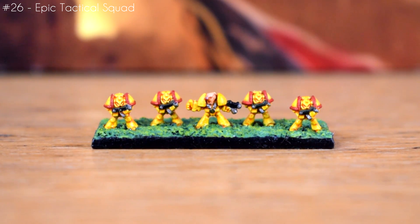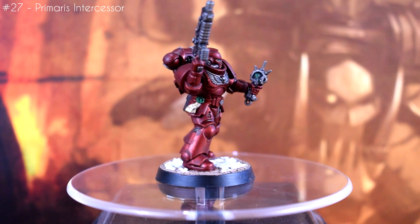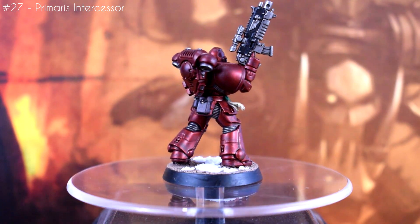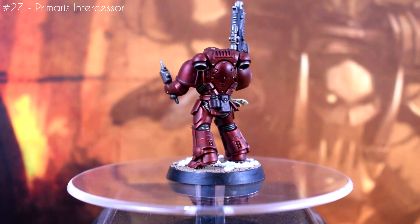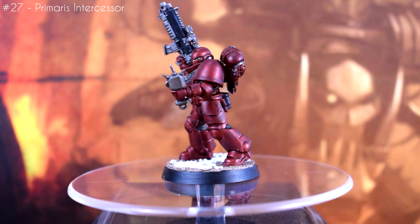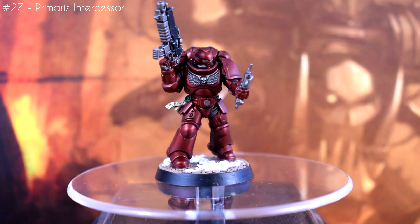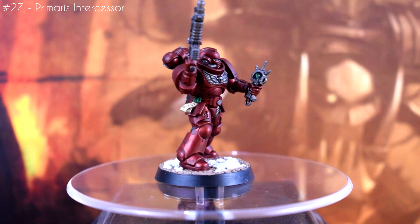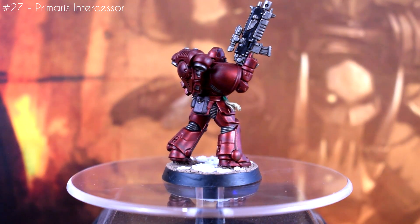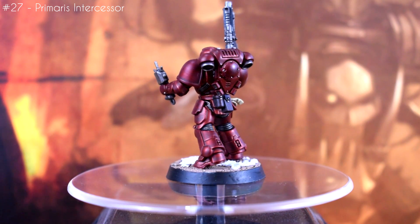I gave these a green base just like the Knights, just for consistency. The next one is just a regular Primaris, but I did this one as a quick test to see how contrast would work over a metallic base coat. In this case, the base coat was Leadbelcher, and the contrast paint was Fleshterras Red. It created a pretty interesting effect — not sure how well it comes across on camera, but in person it gives an almost brushed metal effect, with these particular paints anyway. It's like a dull finish but with the metallic tones underneath. It did pool a bit in some of the larger flat areas, but that's pretty common with contrast.